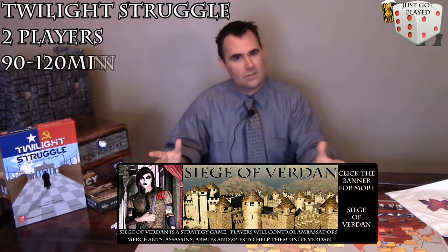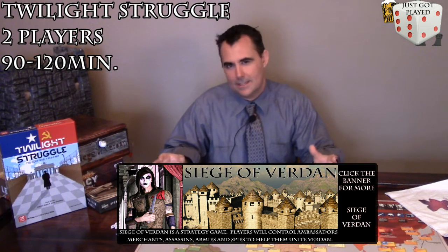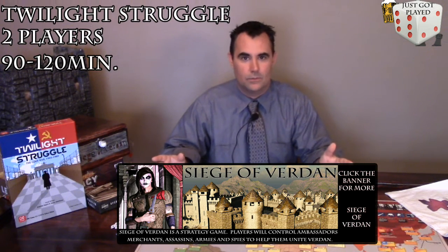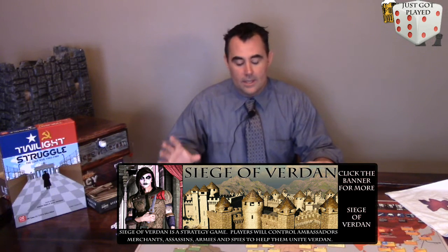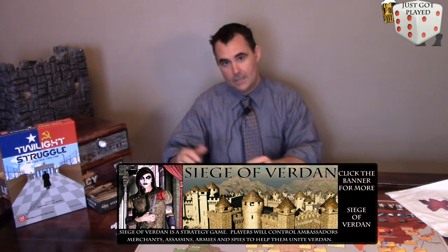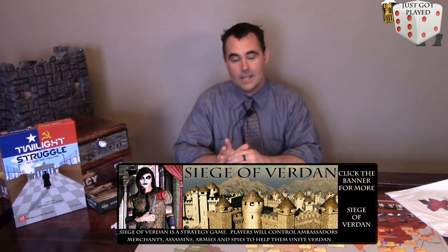In Twilight Struggle, you either play the United States or the Soviet Union. It's an era-based game, so it starts in 1945 and ends right around 1989 with the fall of the Soviet bloc. In the game, you're dealt eight cards from the early war deck. There are three different decks in the game: early, mid, and late war, and most of them get shuffled up into the final deck at some point in the game.